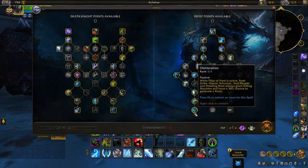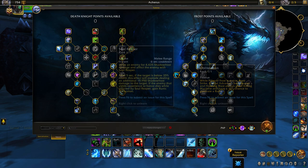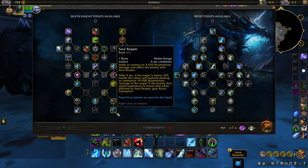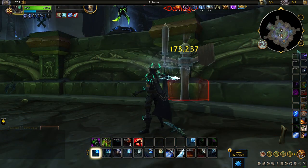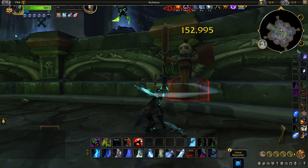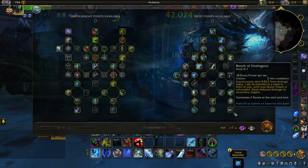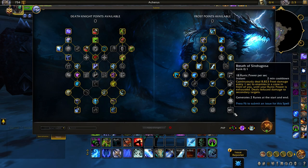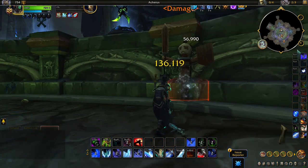When using the talent of Obliteration, Soul Reaper will also grant Killing Machine procs, which could make this execute talent a little bit more of a viable potential choice for Frost Death Knights in patch 10.07. Lastly, most Frost Death Knights find themselves over-generating on runic power. To resolve this issue, two common runic power spenders — Breath of Sindragosa and Frost Strike — will consume more runic power but will also be scaled up in damage, resulting in better resource consumption and better burst damage output.